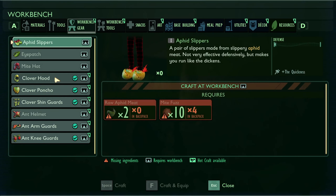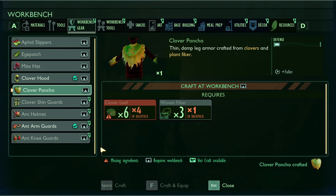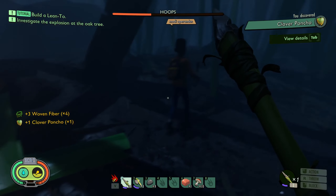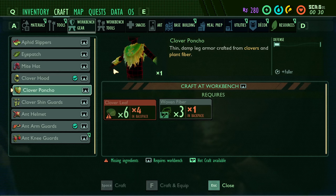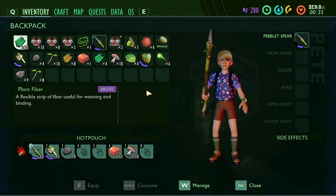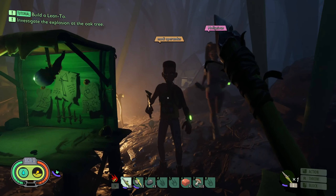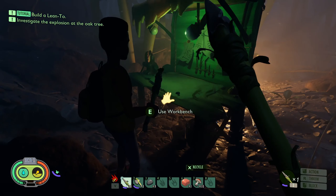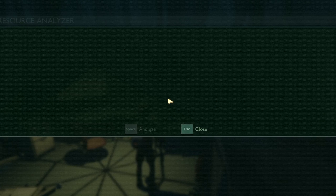I need to find some more aphids. Mr. Poncho over here. Wait, did it auto-wear it for me? You're not wearing anything, no. How do you — where did it go? Inventory? You're a little less squishy now. Do I look fancy? You look amazing. People think of me as a nerd, but I'm a warrior. It's always the quiet one. Warrior nerd. The quiet ones always surprise you.